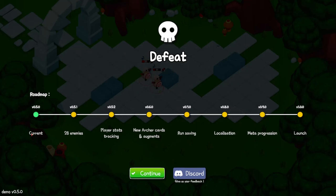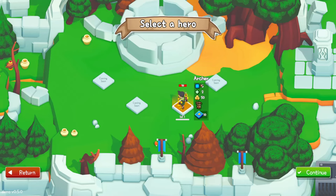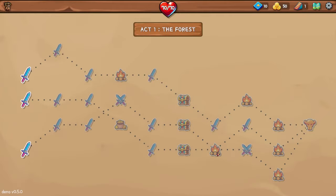We've got a roadmap here. Current version, then the next version adds 28 enemies and stats tracking, then new Archer cards, then run saving, then localization, then meta progression, then launch. So we're very early in the roadmap. It seems punishing if you don't know what you're doing — like me. I'll jump back in for another run.